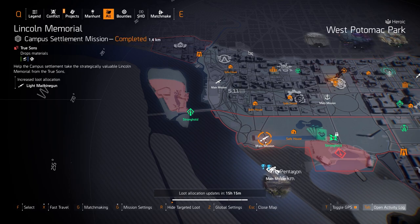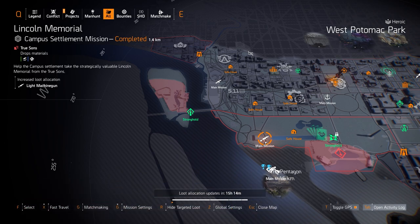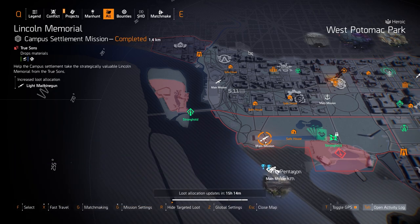Moving on to normal targeted loot, we got LMGs at Lincoln Memorial — two exotics: Bullet King and Pestilence. Bullet King is great because you never have to reload it, and the Pestilence can have a massive damage tick over time — over a million — with a Negotiator's Dilemma build. For the named LMGs you can get the Carnage with Perfect Sadist, which I believe is on sale in DZ East this week, as well as the Good Times with Perfect Fast Hands, and several others like the New Reliable with Perfectly Optimized.